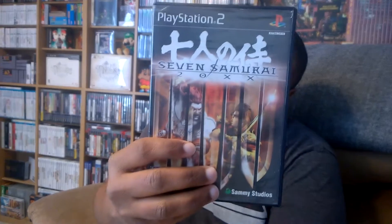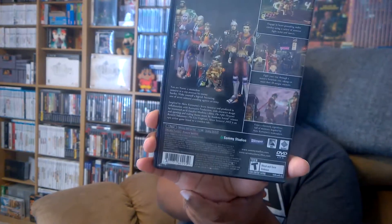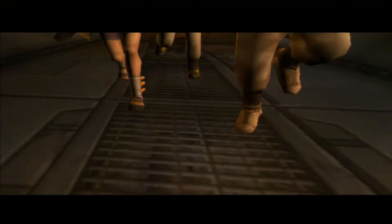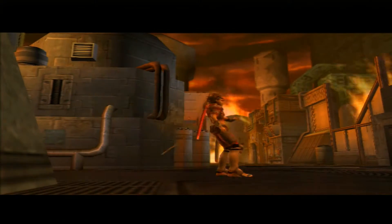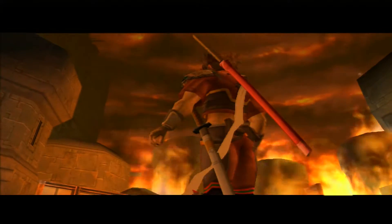The first game up is going to be Seven Samurai 20XX. This is one of those low print run games — maybe not necessarily the best game ever, but still kind of interesting. It's like an action beat-em-up where you go room to room clearing enemies, and as you do that the story progresses. The combat in this game is kind of like Bujingai, except not as cinematic.